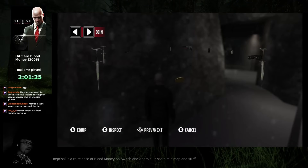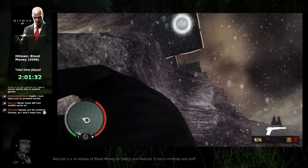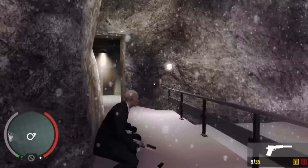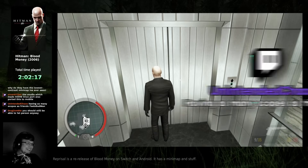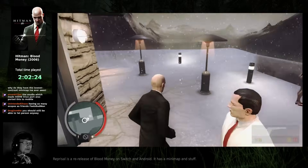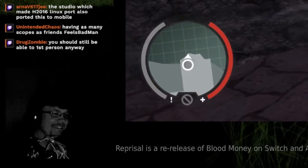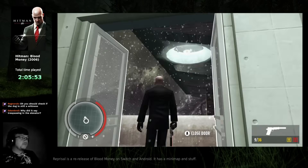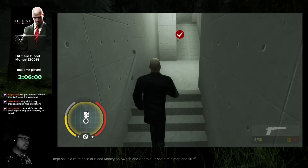I'm surprised that he reacted to the coin — I thought on Expert they wouldn't. How do I zoom? How do I use the scope? I don't even have a scope, that would explain it. I'm going to buy a scope at some point — much like I buy all my friends. I don't have a plan. It says trespassing because one of the things they added was indications for trespassing zones.